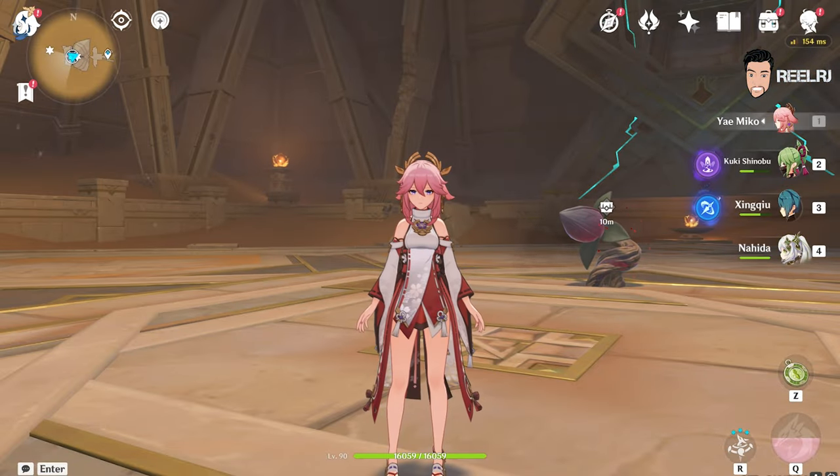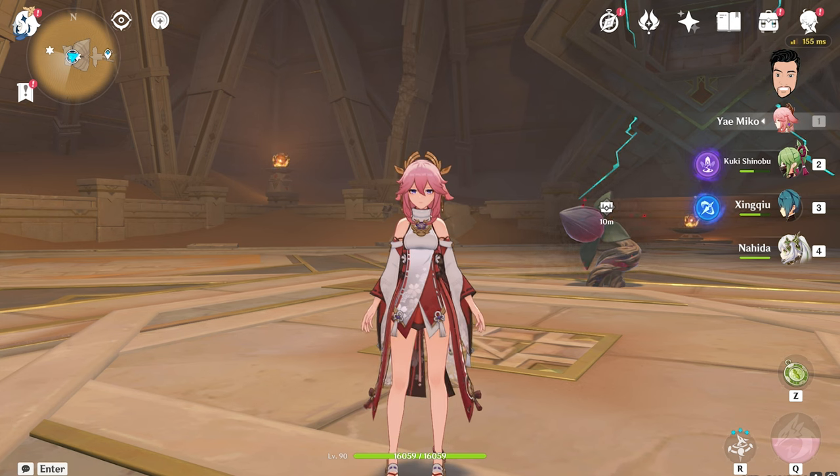Alright guys, you've seen the differences. Now you can make your decision whether to wish on Yae Miko or Cyno. For me, most of my favorite characters are electro characters in the game — Raiden Shogun, Kuki, Yae Miko, Fischl, Beidou, Cyno, Razor. These are all my favorite characters. So you can pick your favorite character; I showed you the differences.